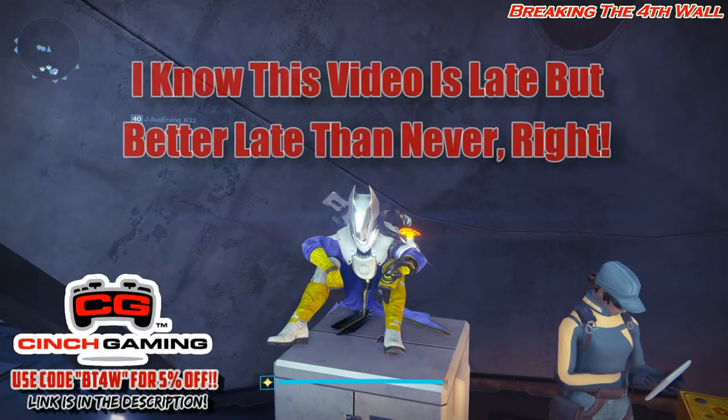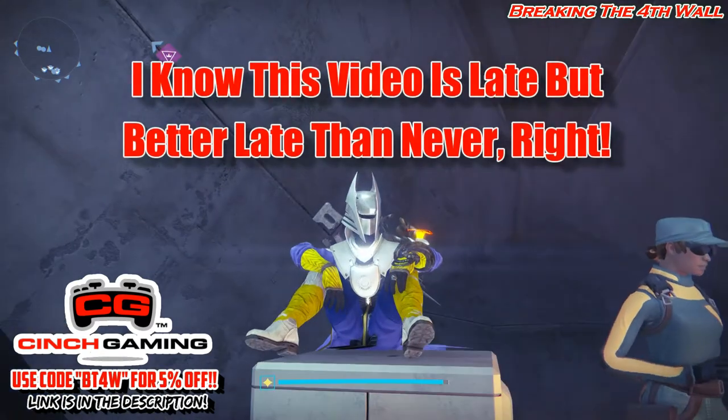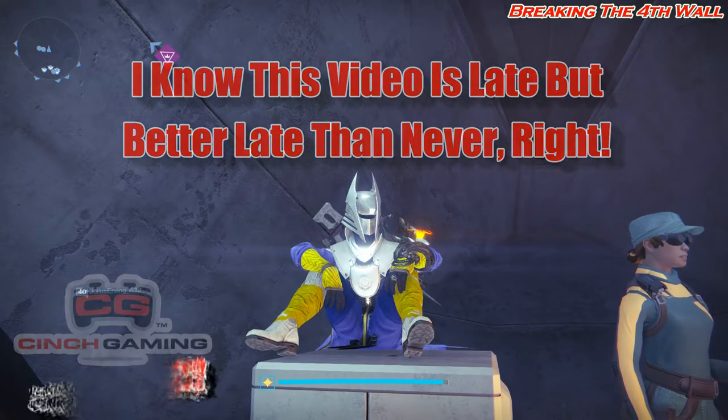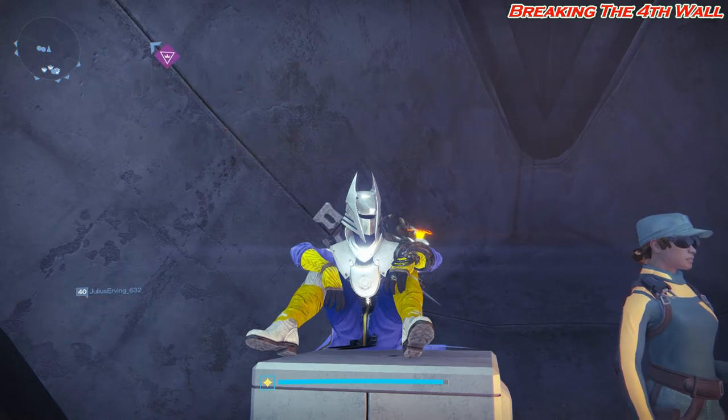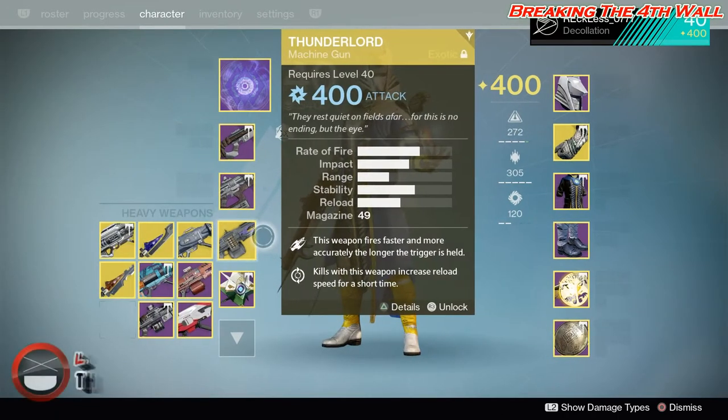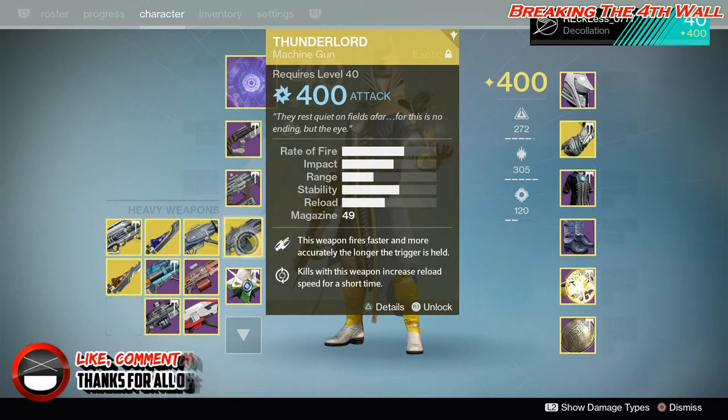Hey everybody, it's Reckless and welcome to Bergen of the Fourth Wall. In this video I want to go over how to get the Nova Mortis and the Abaddon exotic machine guns. Those are the new exotic machine guns that are the Void and Solar variants of the Thunderlord, which is this guy right here.